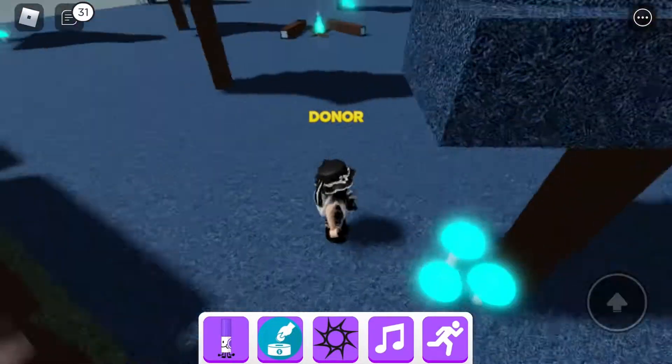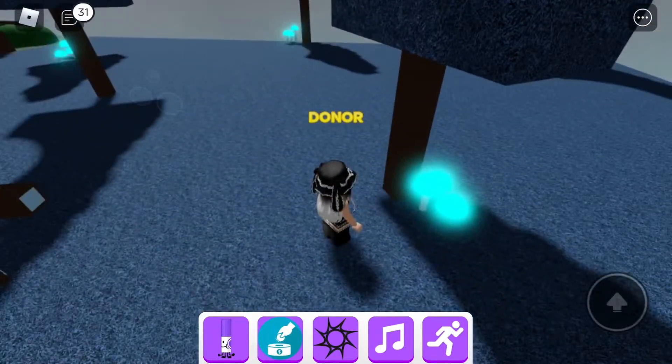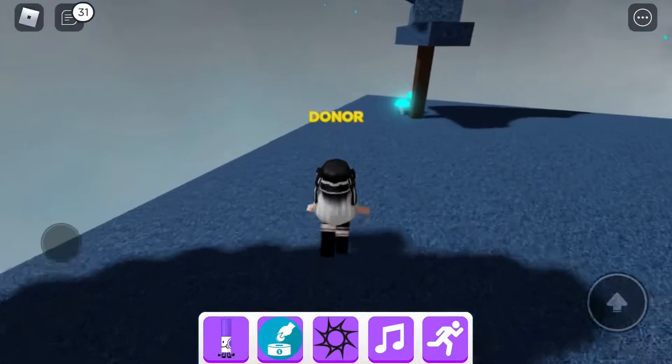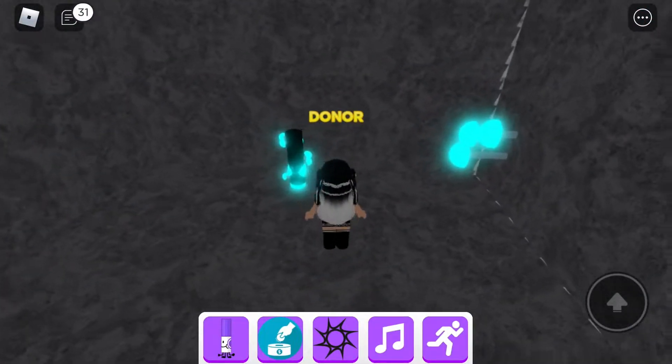Now tap these just once. Tap each set just once. If done correctly, when you tap the last set you should spawn in another room.